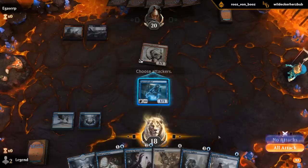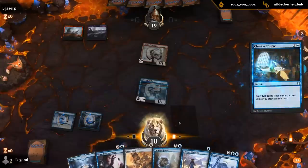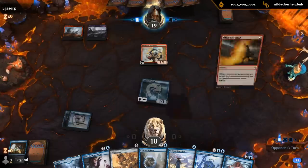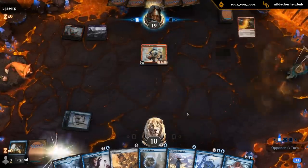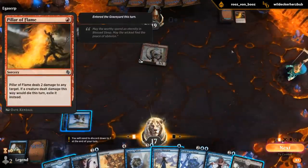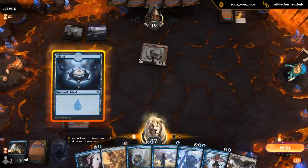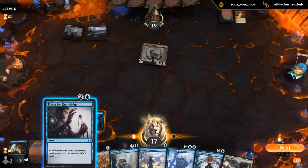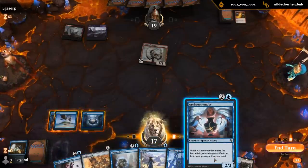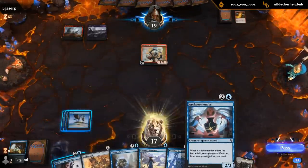I didn't want to cure this obsession quite yet — we'll just chart a course here. Pillar of Flame — this was a nice card back in Standard. So I don't have a whole lot going on here. Just gonna Thirst for Knowledge end of turn, and then I can discard something random to get back with the Archeomander.